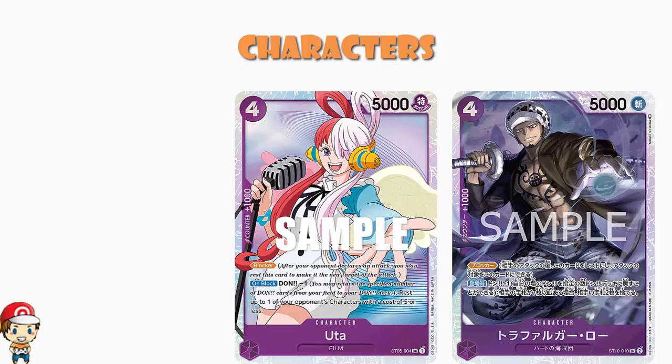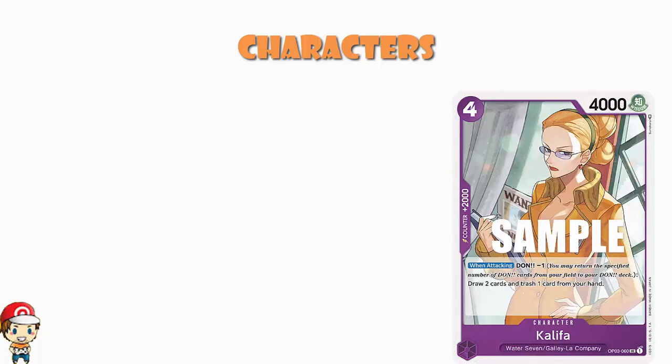We've got Khalifa here. We haven't had many one, two, and three cost characters, and you might notice we've been talking about four cost characters for a while — there's a lot of four cost characters here. Khalifa is four cost, 4,000 power, counter plus 2,000. And when attacking, Don minus one: draw two, trash a card from your hand. It's just a way of making sure we're getting a little bit of extra draw power in addition to what we're getting from Luffy. Lots of good four cost characters, and Luffy getting them out that little bit faster.